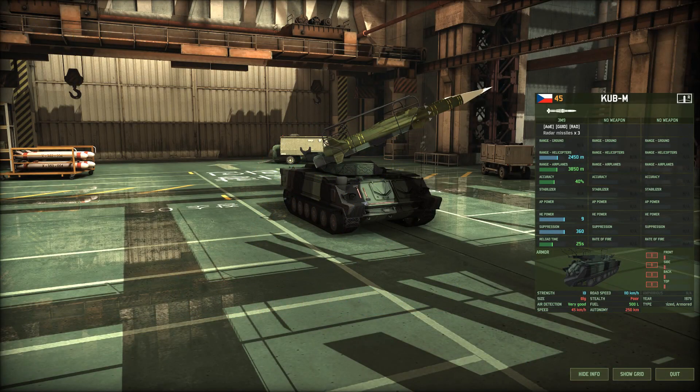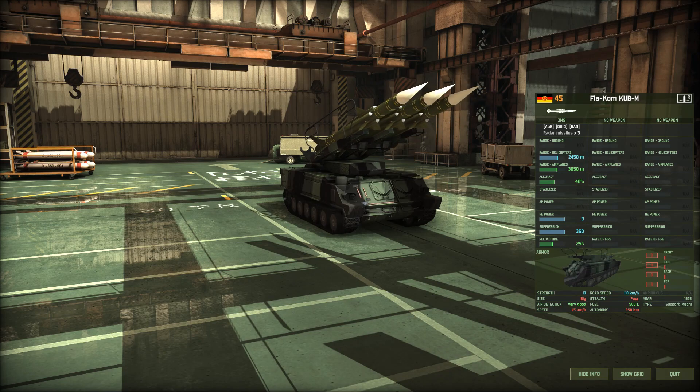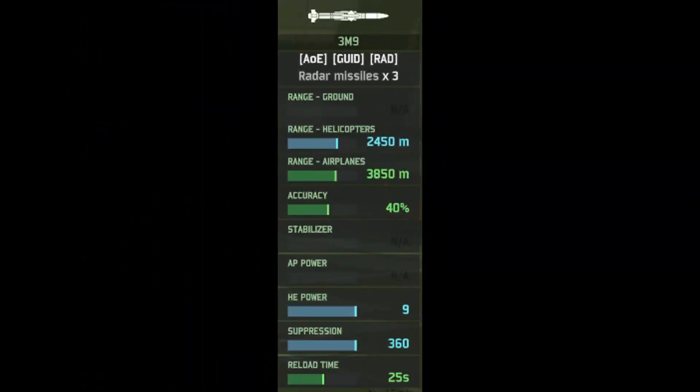In-game, the CUB M is a 45-point anti-aircraft piece, available to the Czechs, Poles, Yugos, and the Eastern Germans. It has one weapon — the rather large 3M9 missiles, or the SA-6 for you NATO fans. You've got 3 of these missiles with radar-guided capabilities, range against helicopters of 2.5 km, 3.9 km against aircraft, 40% accuracy, 9 HE, and a rather wickedly long reload time.